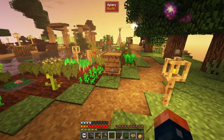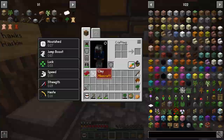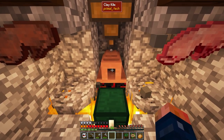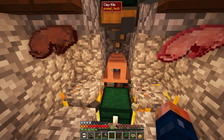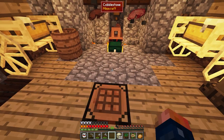I was completely wrong about the furnace — apparently it can't cook clay. But the kiln can, and it's free — it doesn't cost any coal. We'll just cook our clay here and make bricks. It makes more sense anyway because it is a clay kiln — I probably should have thought of that one.